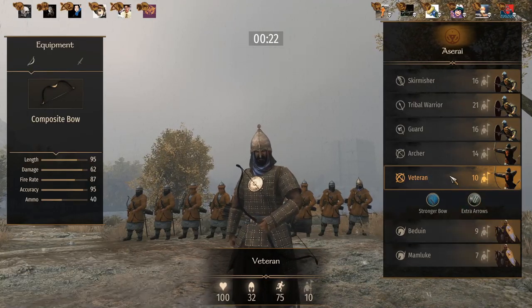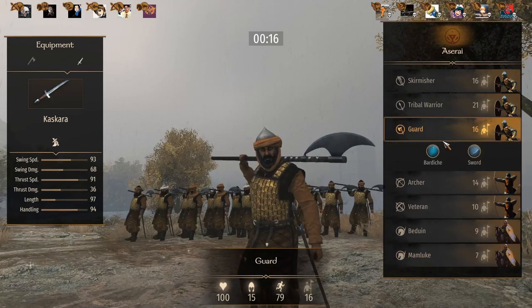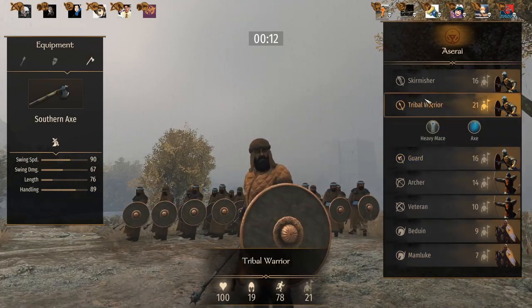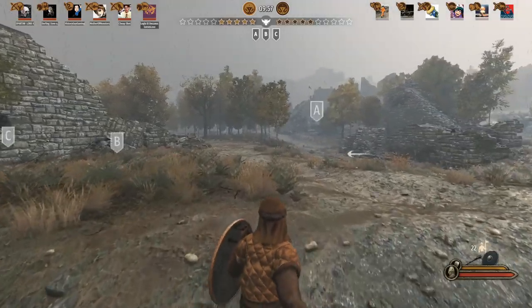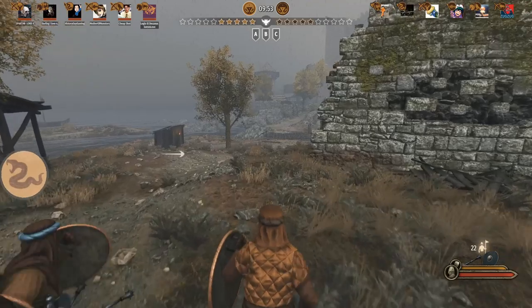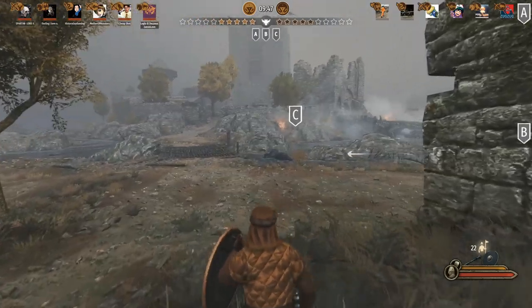That worked out okay. I want to try a different experience, so let's go with the tribal warriors. Here we go — I'll try to move to a closer spot, we're going to C. Might be by myself though, and that could be bad.